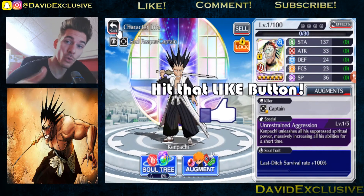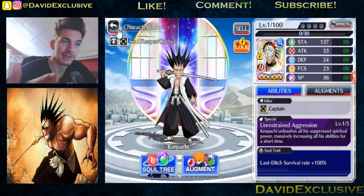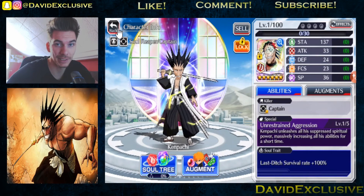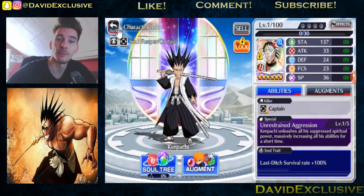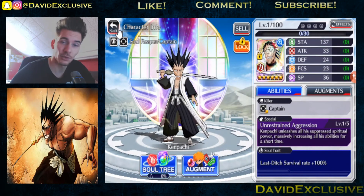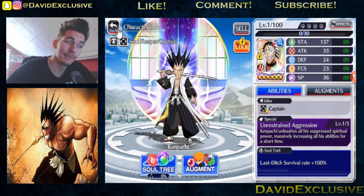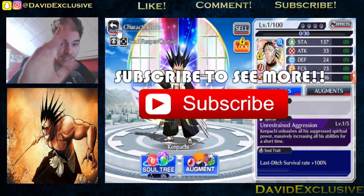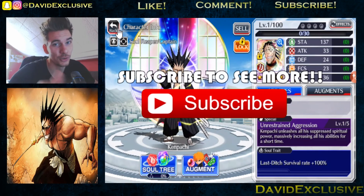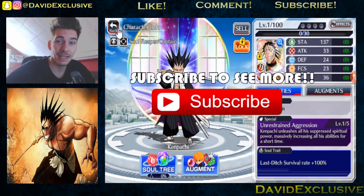That's it for this video guys — if you enjoyed it, hit that like button down below for our boy Wet Kenpachi who we evolved up to six stars today. Let me know in the comments down below what the Poise skill is about — I really have no idea, so if you guys could explain that it would be highly appreciated. Also let me know in the comments if you guys have Wet Kenpachi, do you use him a lot, and what do you use for accessories? Plus if you haven't subscribed yet, hit that subscribe button — it's completely free and you'll be able to see all the Bleach Brave Souls videos I upload in the future.